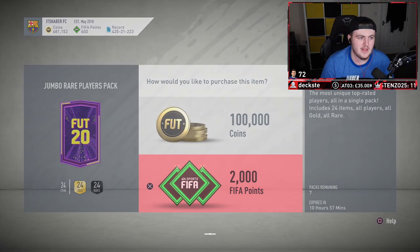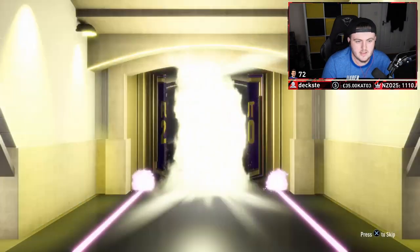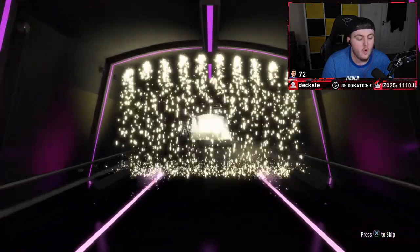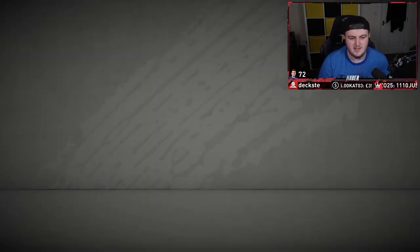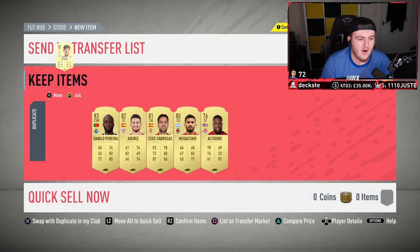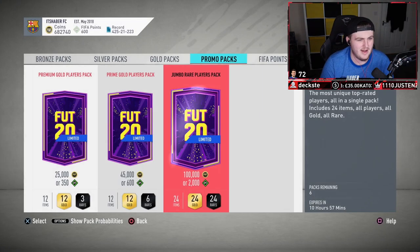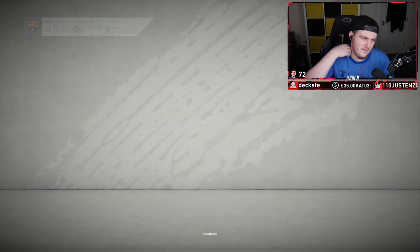It's okay, it's not terrible. We'll open the second one now — can we get a Future Stars or an icon? An icon would be very nice. What's it gonna be? It's not even a walkout. Lovely — so worth it, dude. What an amazing pack, rewarded for my 20 pounds. It's like 14 pounds, but still. It's not fun getting non-walkouts in 100ks, especially in 125ks as well. That's terrible.